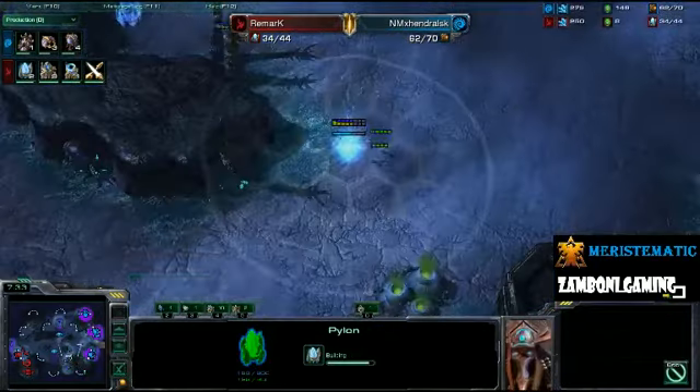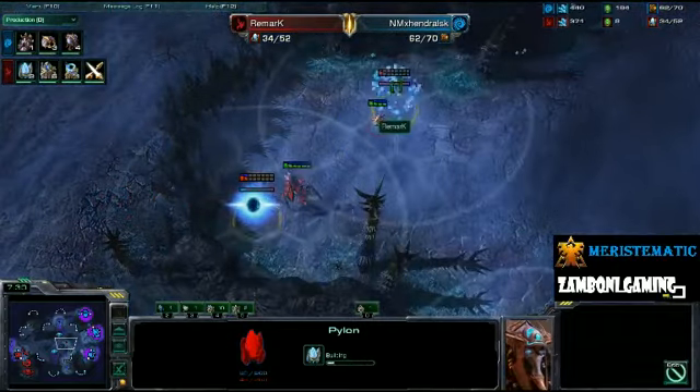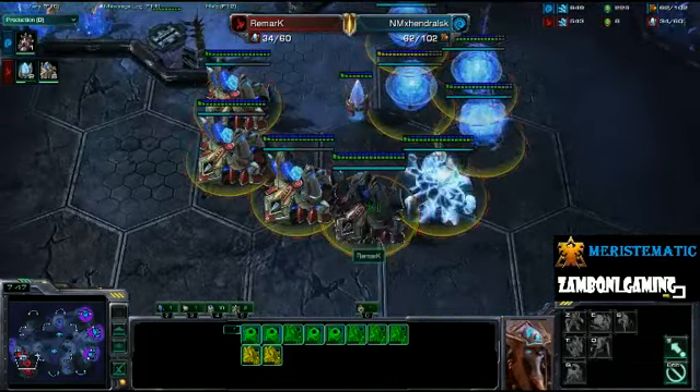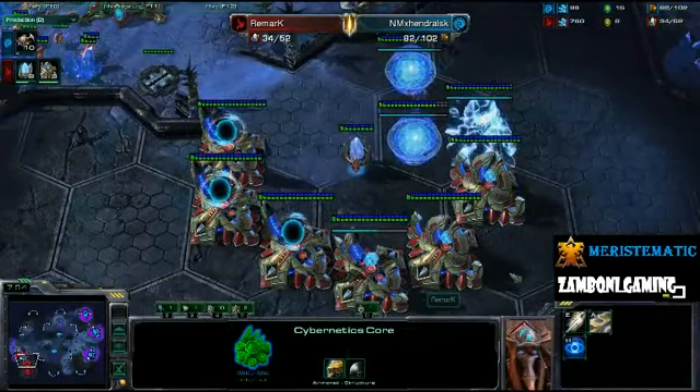There's a proxy pylon going down here, another one going up here, there's a third one here, and he's going to put down a fourth one. I believe, as the kids say, shit is about to get insane. All of those warp gateways are finishing up, warp gate must finish, and look at all these transforms.